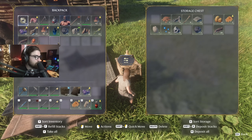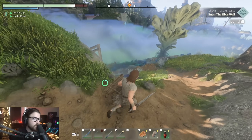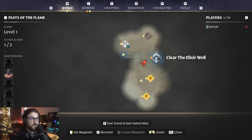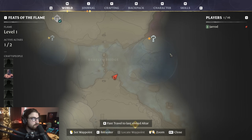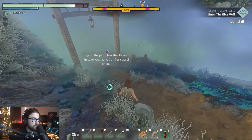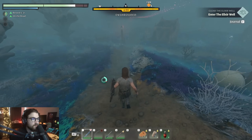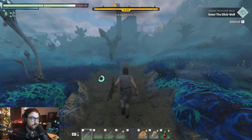I'm going to deposit my stuff and we're going on an adventure — into the shroud again. It says I need to enter the elixir well; there's an area here and an area there. That's our current quest. Let's go see what's going on.